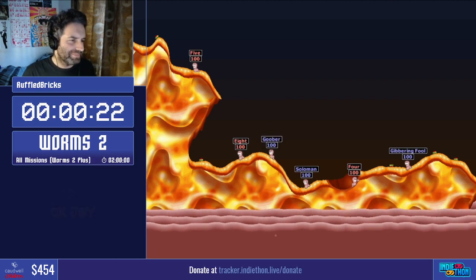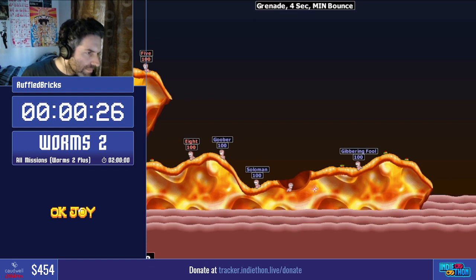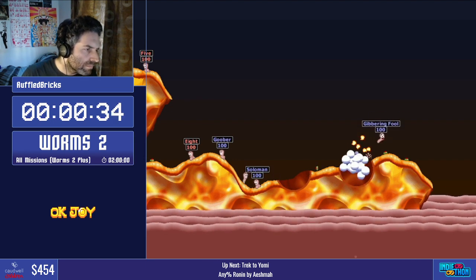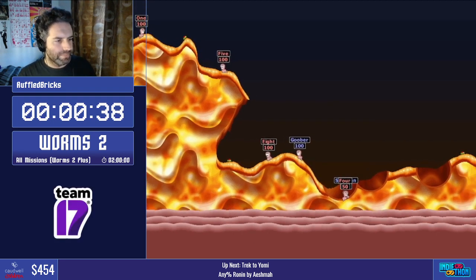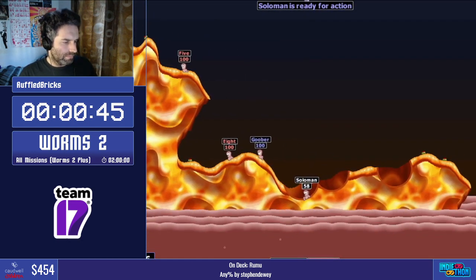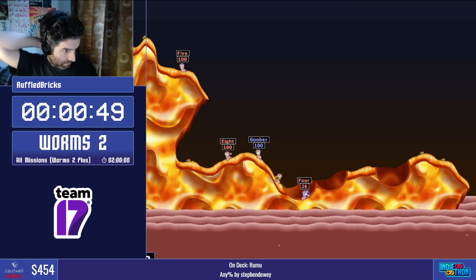As you can see, that first turn was an AI turn. The AI gets most of the first turns in this game, but we get a few. The objective is just to kill all the enemy worms. There's no nuance to these levels, except that means there are infinite possibilities of how we actually complete the levels. You can see Ruffled lined up a shot, throwing a grenade off of the ground, which allows you to do a full power shot and know exactly where it's going to go every time — to get these recreatable shots.